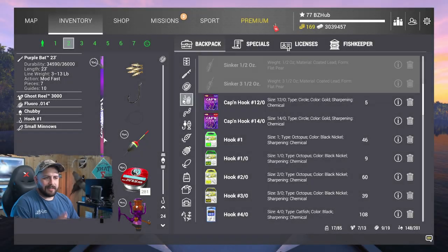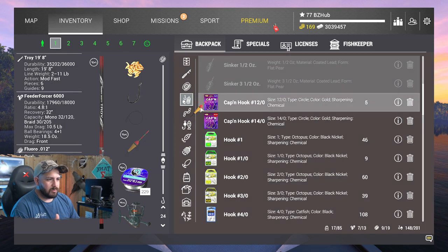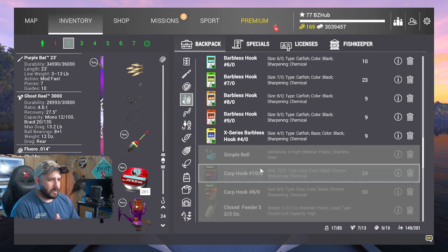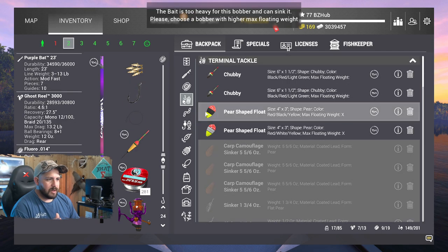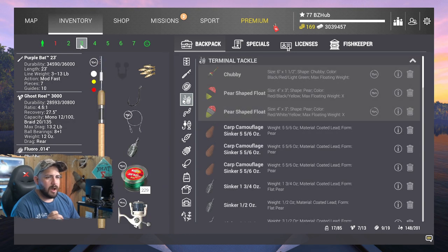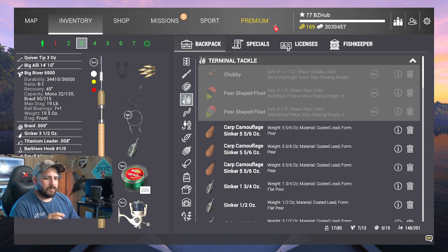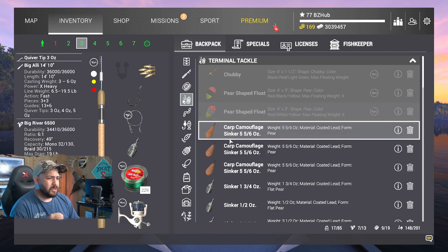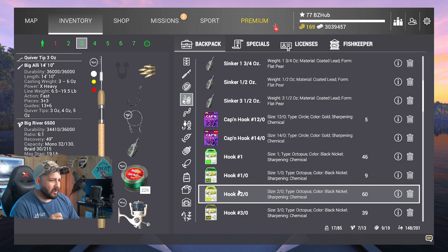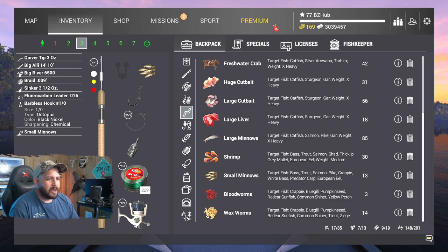I've got the telescopic float rod here. I'm going to switch it up - actually the chubby will probably work, okay never mind, changing my mind. Then we've got over here a feeder rod, the Big Ali with the Big River 6500, and the titanium leader which we don't need for this fish - I have that for the gar, so I'll change that. We've got the fluorocarbon leader and then a barbless hook, number one. I'm just using barbless because that's what I had in my inventory.